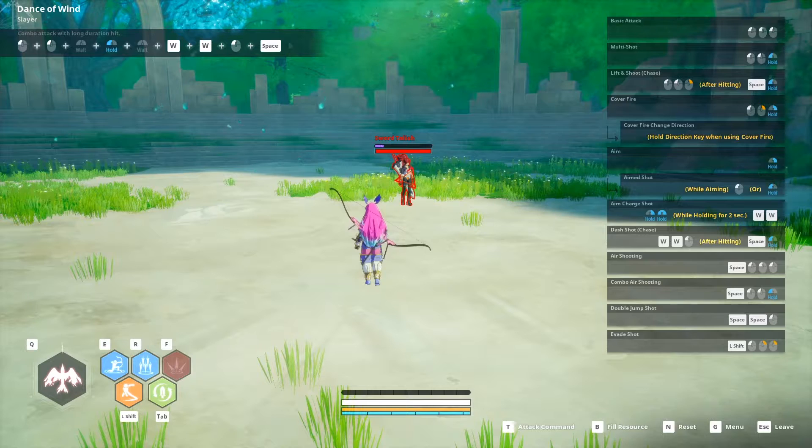I'd put Great Spirits Ascent in the Viable category. I'd probably put it below Raging Strike just because it doesn't have as much inherent team play, though it can do just as much damage — that hit for 9k just like Raging Strike. Raging Strike offers more team play, so that's why it goes a little lower.